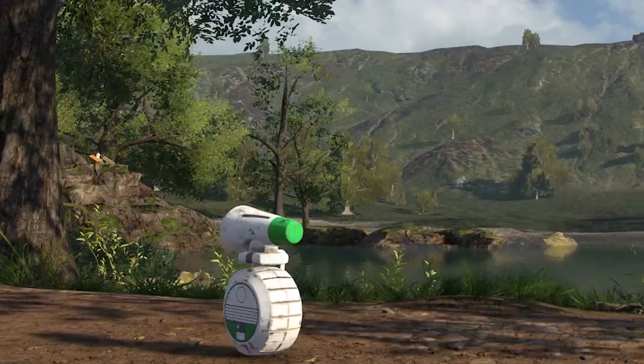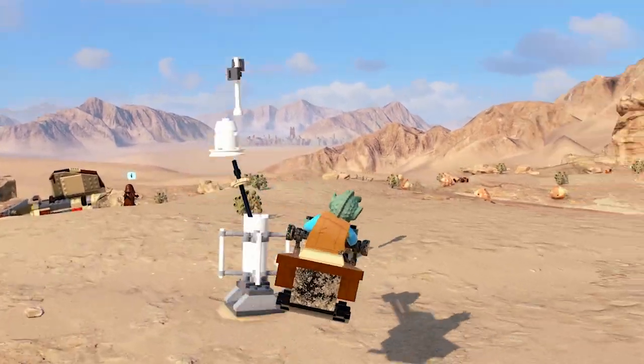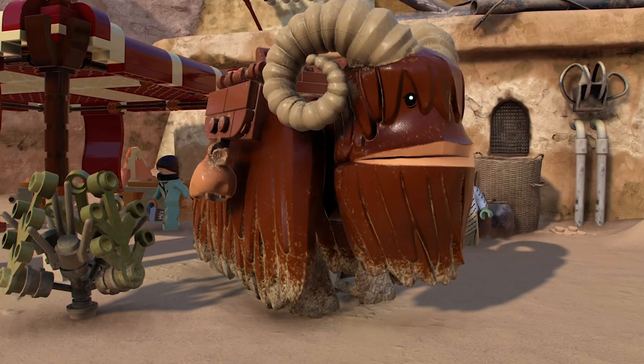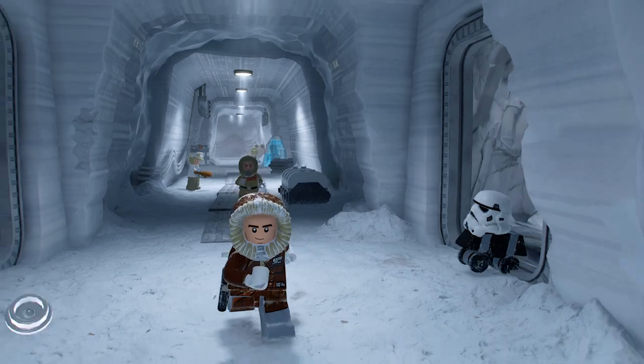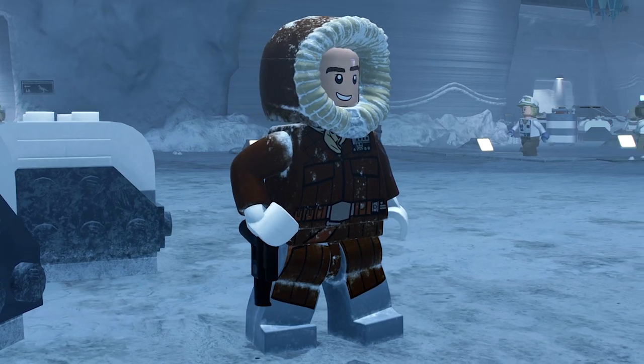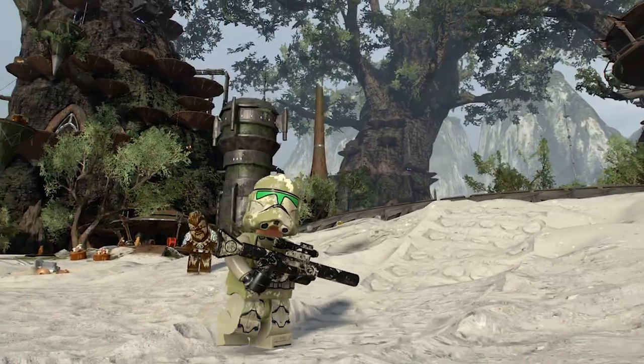There are also a couple of little details that people might not observe straight away. One of them is the LEGO weathering effect. When players or vehicles transition through the environment, they become sort of dirtier. For example, on the Tatooine desert, all the characters have sand on their feet. We wanted to make sure that all the little crevices, and elements like snow and mud and sand, would start to increase. You really do feel a part of that world.